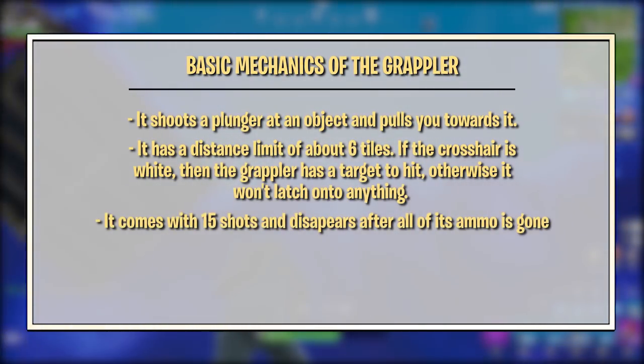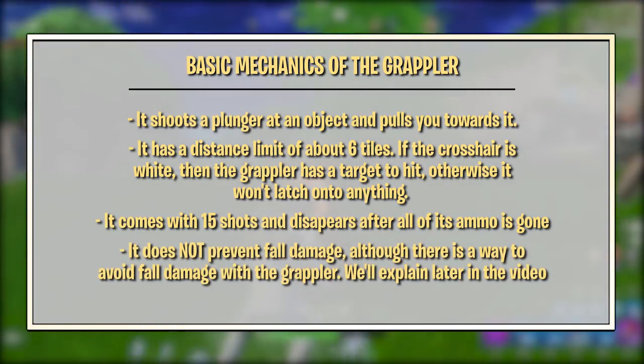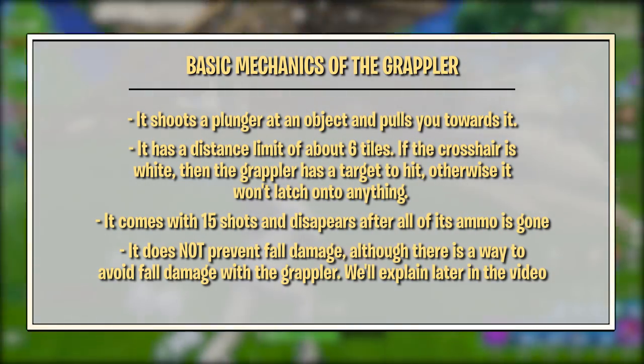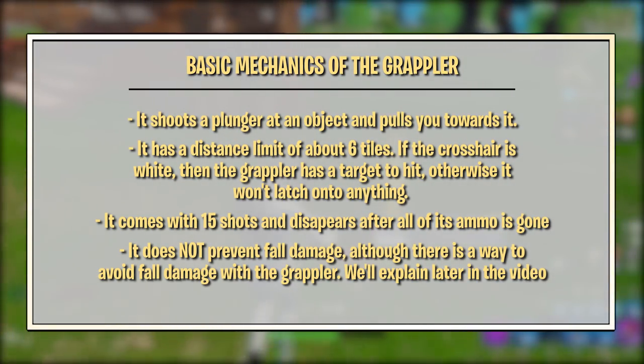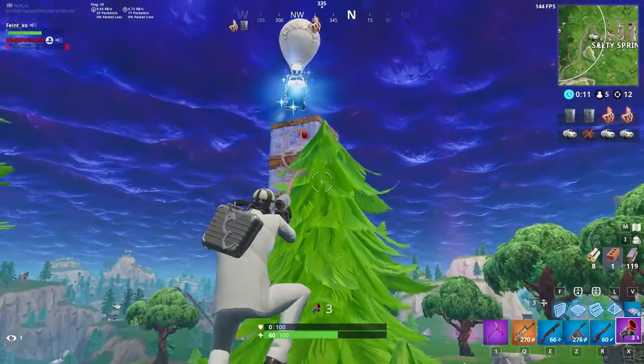It comes with 15 shots and disappears after all of its ammo is gone. It does not prevent fall damage, although there is a way to prevent fall damage with the Grappler — we'll explain that later in the video. Now that we know the mechanics, we're going to explain some basic tricks and then move into more advanced combat techniques.